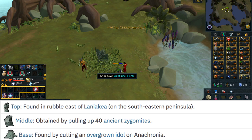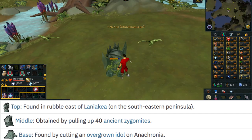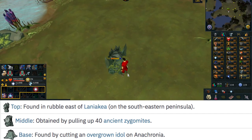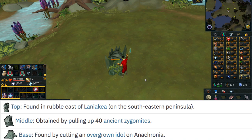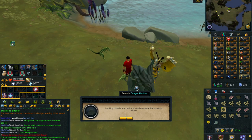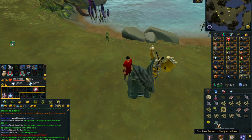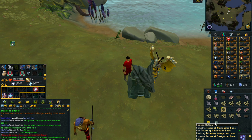The base for the Totem of Navigation is found by cutting an overgrown idol and then searching it at the end. It would be much easier to do this with friends as their progress counts as well. It starts off with a bunch of vines around it, which does take quite a while to cut. Once you have cut all the vines including the ones on the idol, you should be able to search it and receive the bottom piece.